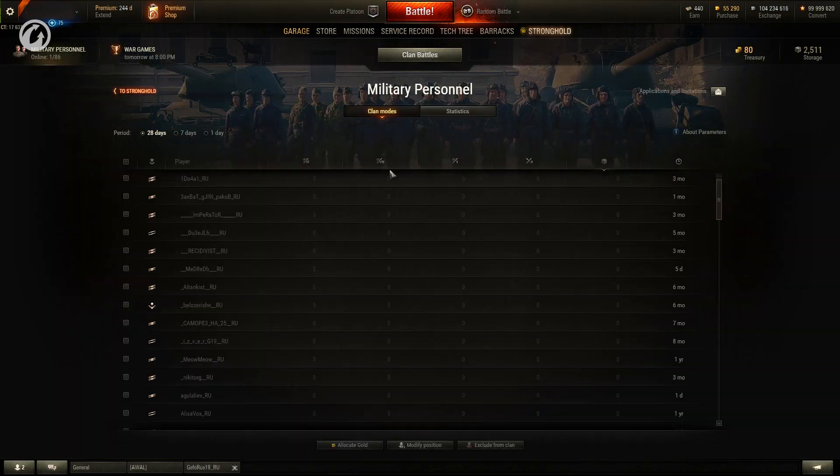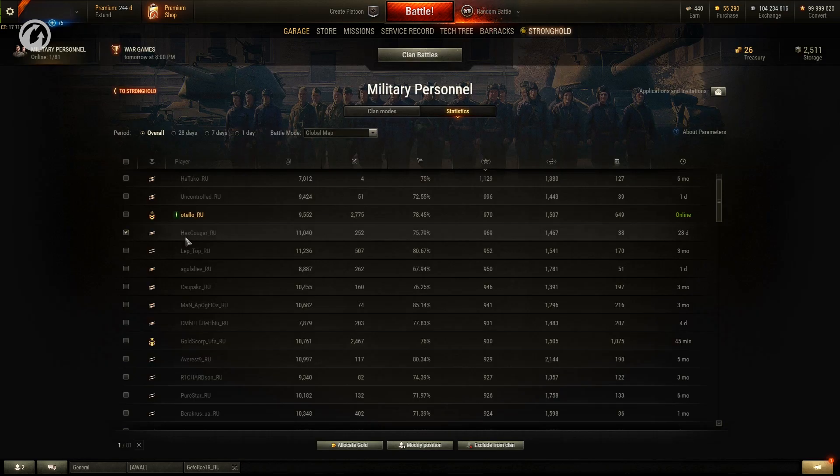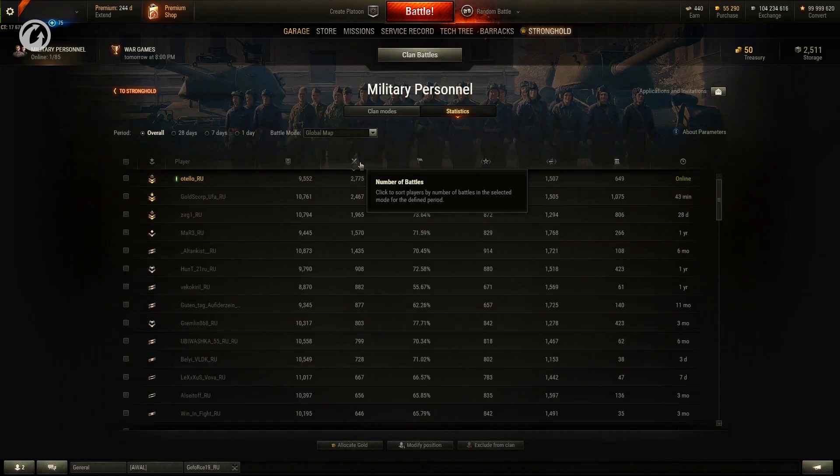The new update brings more options for Clan Management. Now you can distribute Gold from the Clan Treasury, view detailed player statistics, change Clan positions, and hand over Clan Management right in the Game Client.